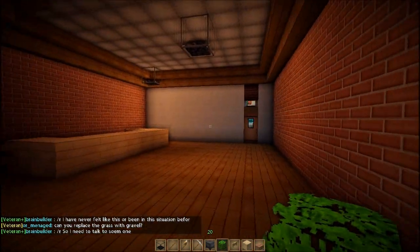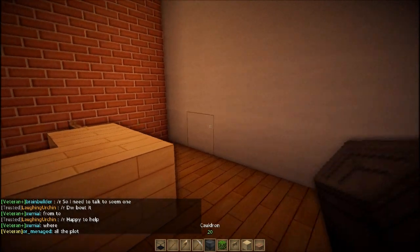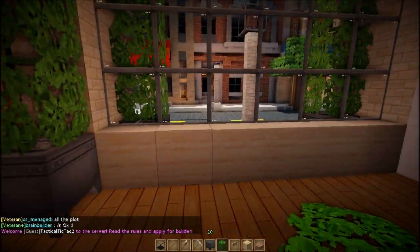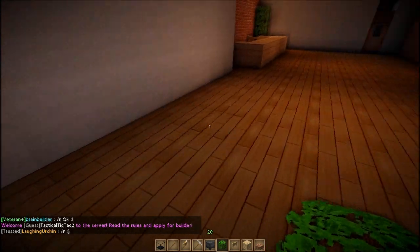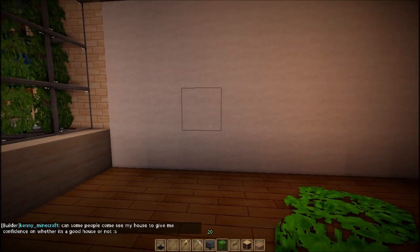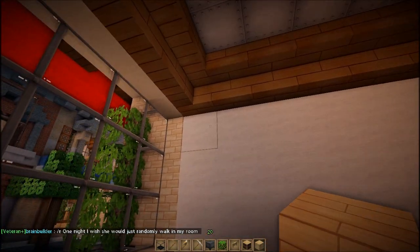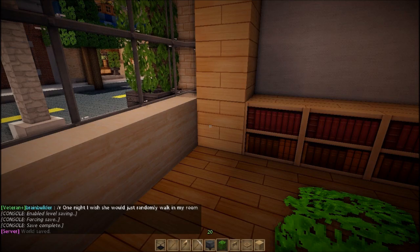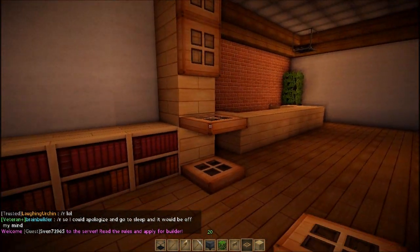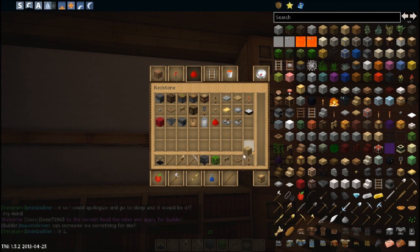This is supposed to be a thrift store and used electronics, so how should we go about doing this? On this wall we can have some shelves for clothes — maybe something like that. Put some trap doors on it for some texture. I am not good at furnishing stores, so this is completely off the top of my head. We have stuff like that and then we can have some hangers up here where the clothes would go.